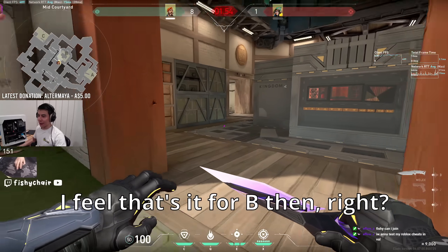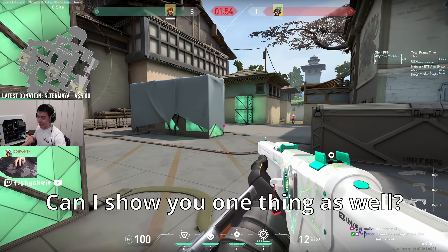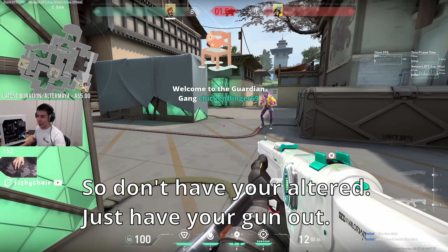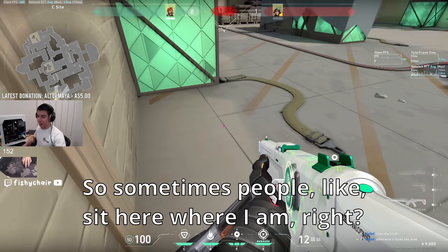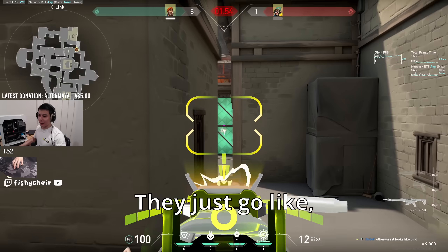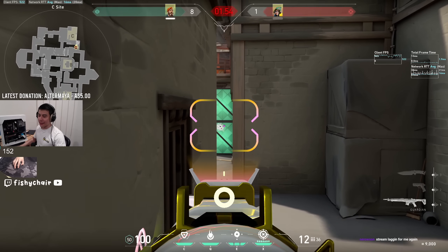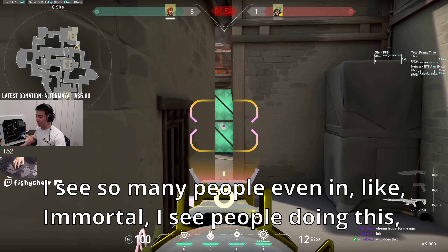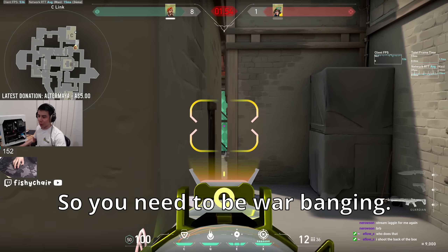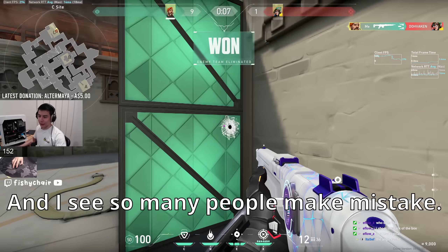Okay, that's it for B then — you've got your CT lineups for the window and for here. Can I show you one thing as well? This is really, really useful and I see a lot of people mess this up. Don't have your ult out — just have your gun out. Sometimes people sit here, and when they wall bang this, they just go like that shooting the middle of the box. But you shouldn't be shooting the middle — even in Immortal I see people doing this. It doesn't work because the enemy is not in the middle of the box, they're pressed up against the wall. So you need to be wall banging that tight angle. That's where you should be wall banging.